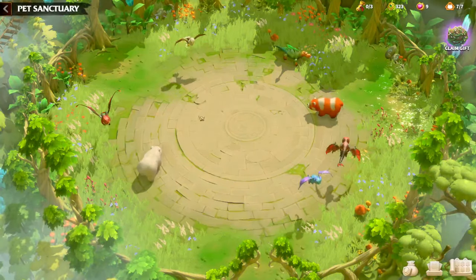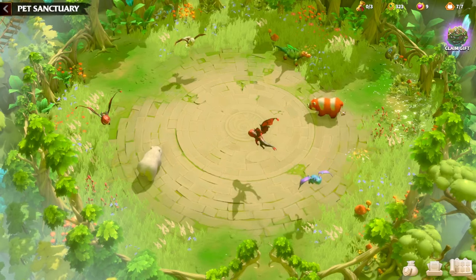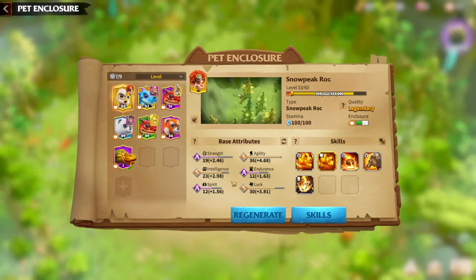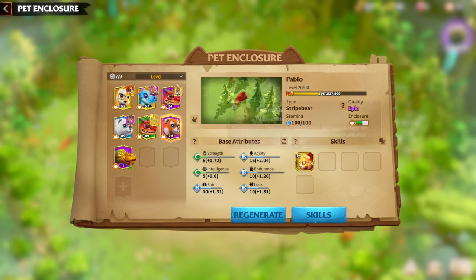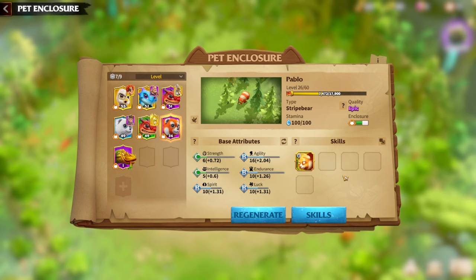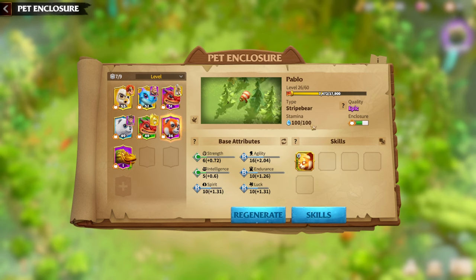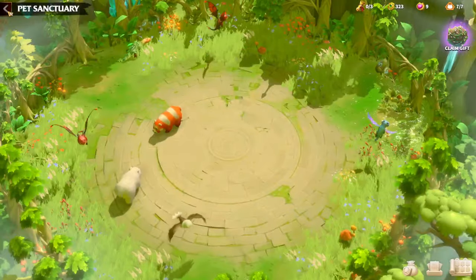I have already done individual war pet guides so I won't go too deep here, but the most obvious choice for Garwood is Stripe Bear, simply because of the Friendship skill which gives 100 healing factor just for having this war pet. More heals with Garwood is synergy, more heals with Eliana is synergy, and I think this Friendship passive skill is amazing for Garwood. I will be using Stripe Bear for Garwood for sure.